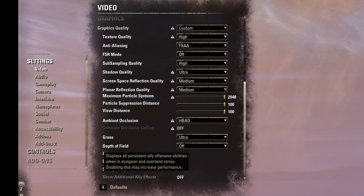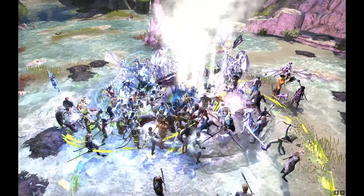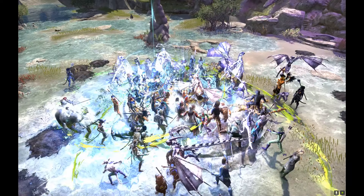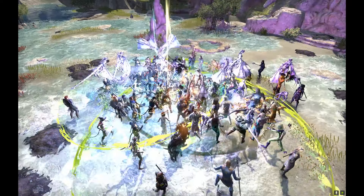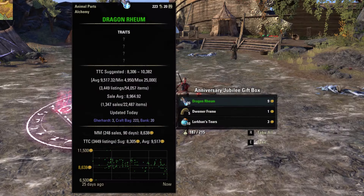Also consider turning off additional ally effects in the menu — it might save an older PC from melting down, I'm not joking. World bosses spawn every five minutes; it's possible to jump between two or even three of them late at night for constant action. If you want all five styles, prepare for a long grind — take regular breaks and listen to some podcasts.